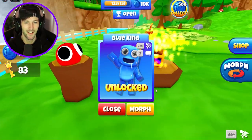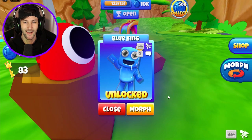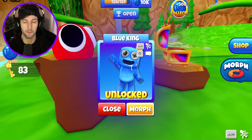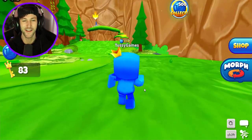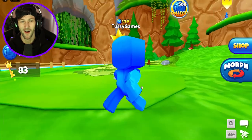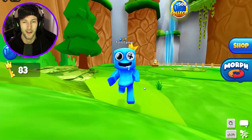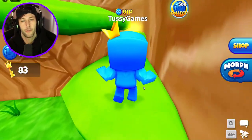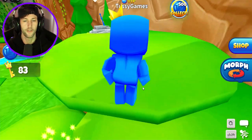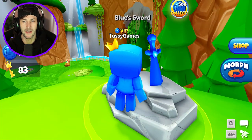No! My chest. Tell me what was in it? Oh, Blue King Morph was in it. Yo, that is actually so cool. Alright, let's go over here because there is another arrow. So we have just like King Blue — this would be pretty much just your first morph that you can get.